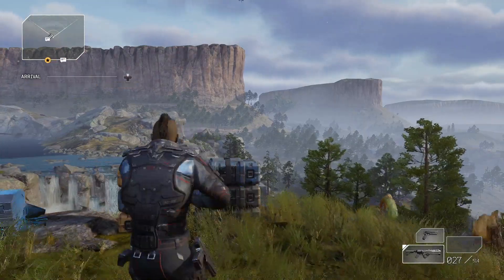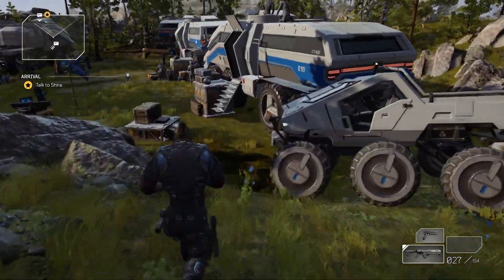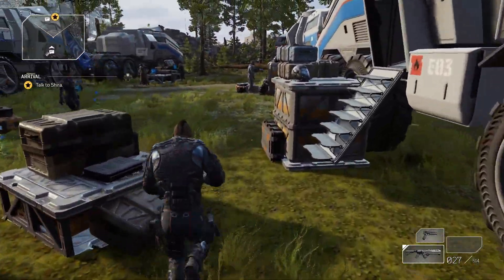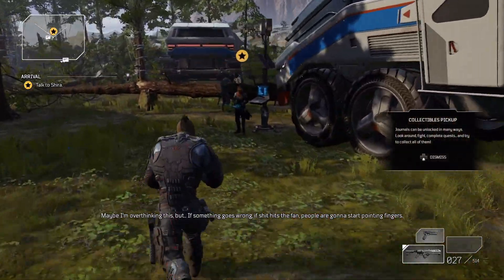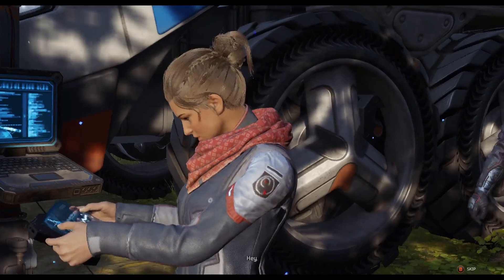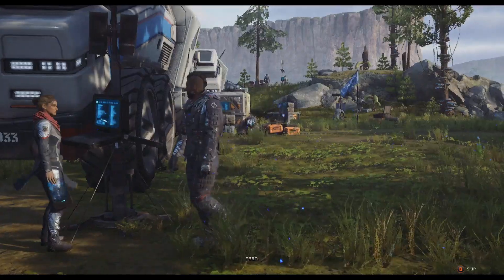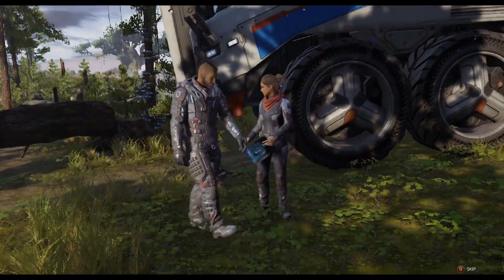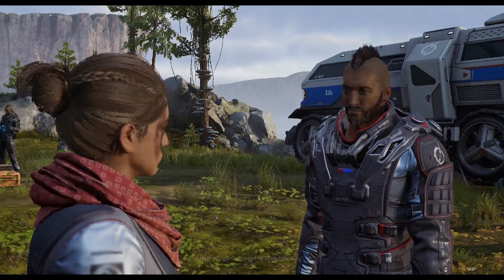We've completed the test, so we can press A to hop out of cover. Then we need to talk to Shira, who is down here back in the camp. Head back down into the camp, find her, and press X to talk to her. We can skip through her dialogue pressing the B button again and we'll choose the top dialogue option that has the star next to it and press A.